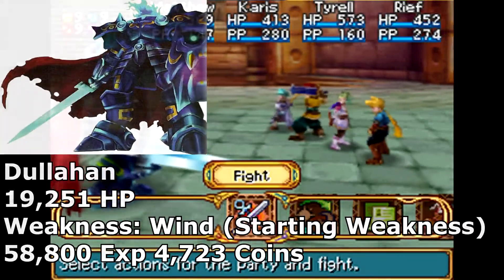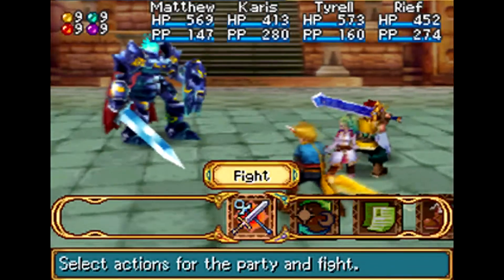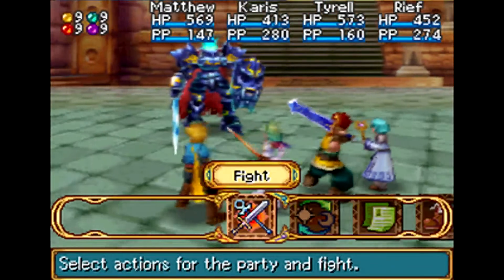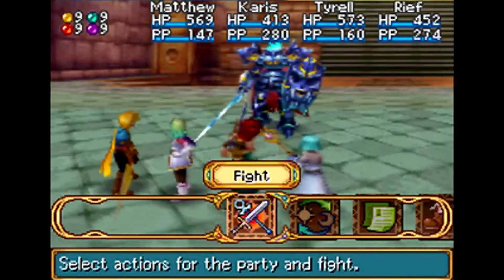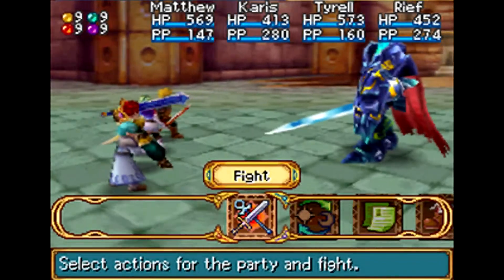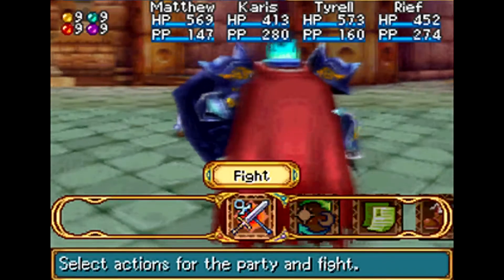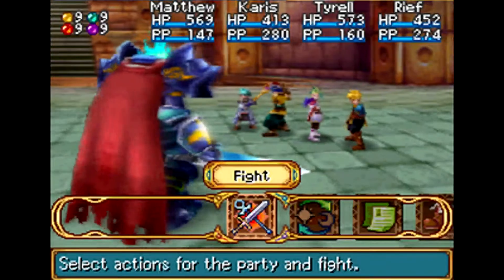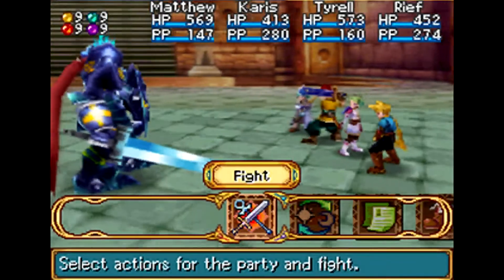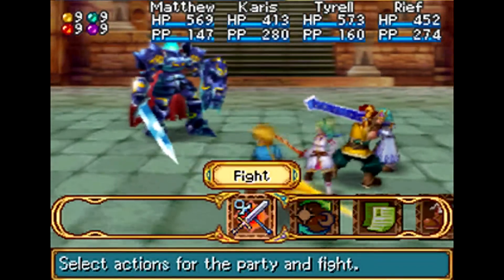Dullahan attacks three times per turn, and his attack pattern is completely set - no matter what, it goes in a pattern of three. It cycles through eight turns doing the set pattern of attacks, and after the eighth turn it repeats. So you can actually predict what he's going to do next. I'll put a link in the description of what his attacks are going to be.